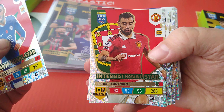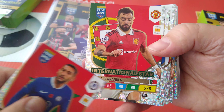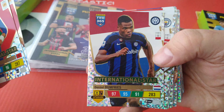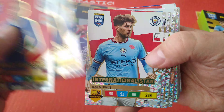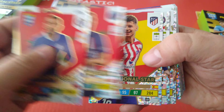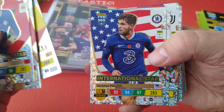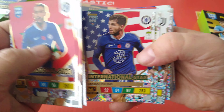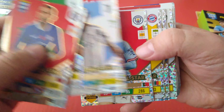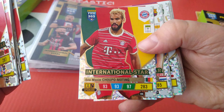This is Bruno Fernandes, Portugal and Man United. Portuguese flag behind him, and the ratings are here nice and small. Portugal, Morocco flag. Followed by Dumfries from Inter Milan and Holland. John Stones, Man City. Hakimi, PSG. Morata, Spain — really nice Morata, Atletico Madrid. Pulisic. Richarlison. Angel de Maria. Bernardo Silva. Chopper Eto'o for Cameroon, of course Bayern Munich.